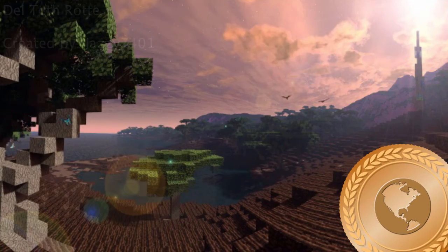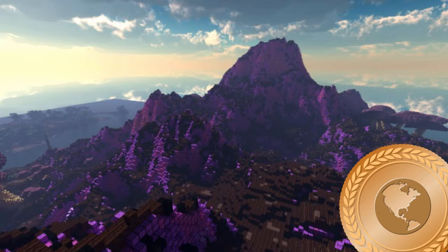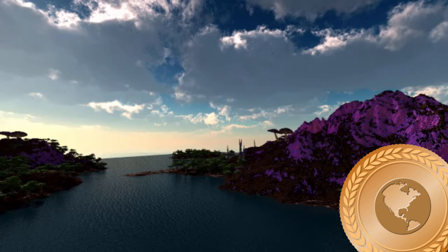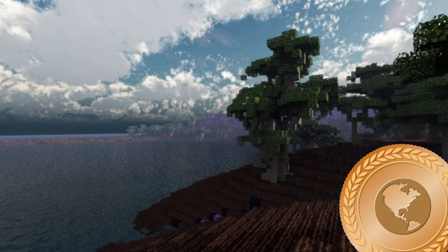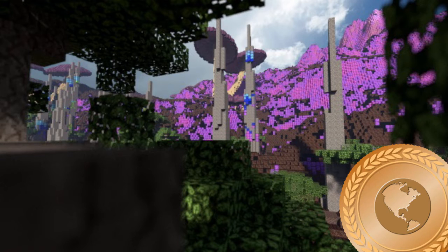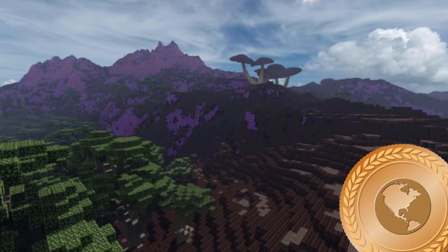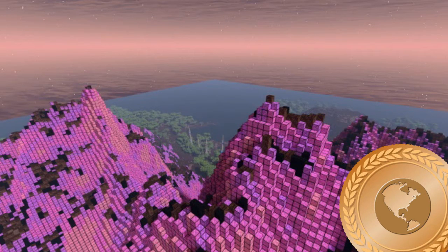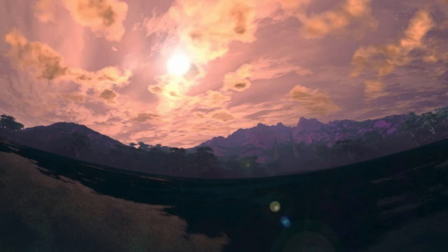Next — Terraforming of the Week. The bronze medal for terraforming goes to a terrain titled Del Teth Rote — and I'm almost certainly pronouncing that incorrectly — by Jazzy Z401. This is basically like an alien planet covered in purple goo, and the mountains are all purple. You've got these mushroom structures sticking out everywhere. It's pretty bizarre. It kind of reminds me of that terrain that won the first episode of Week in Review — Planet B412 or whatever it was called by Park Vader. Kind of reminiscent of that. So well done, Jazzy Z401.